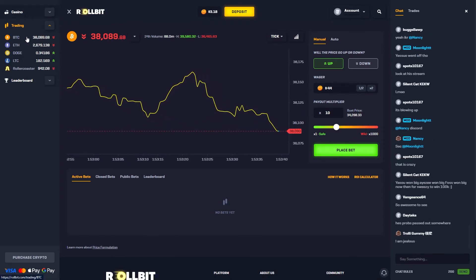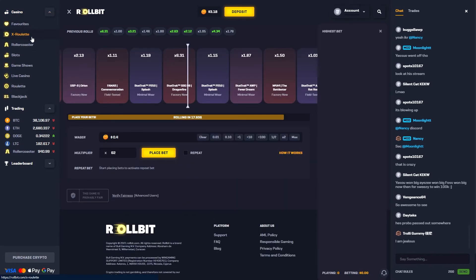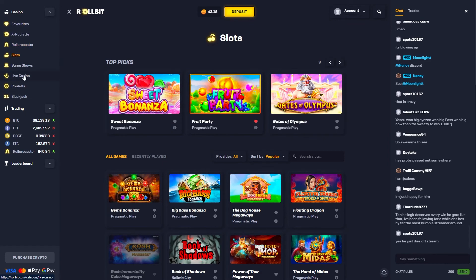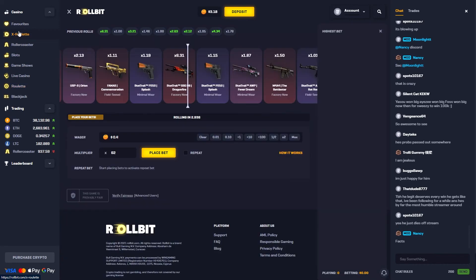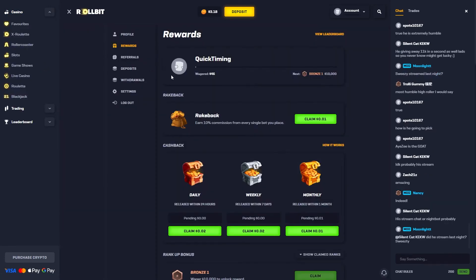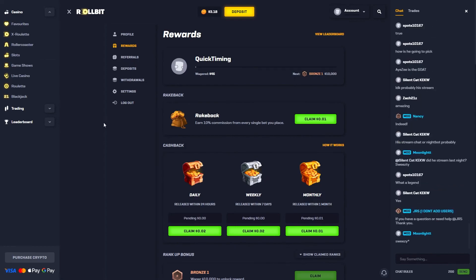On top of that they've also got all the regular stuff — all the slots. X Roulette is one of their unique game modes, and they've also got Roller Coaster, which works the same way as the crypto price game I just described. Plus slots, game shows, live casino, blackjack, and roulette. The code on Rollbit is 'QuickT' — you can use it by clicking the link in the comment section.